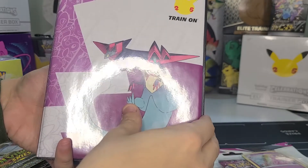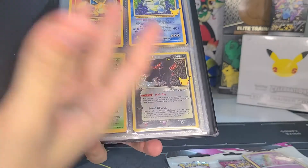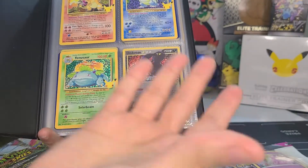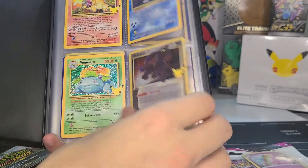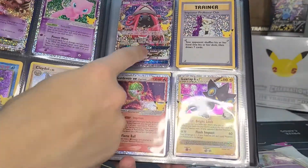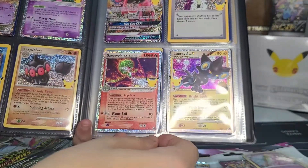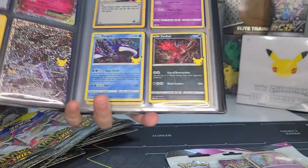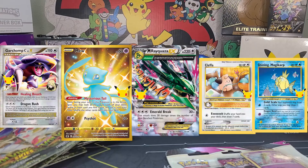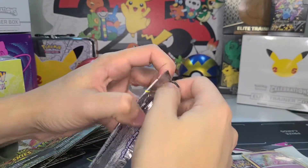I'm trying to finish off my Celebrations collection — I have five cards left. These are off-screen pulls I've been pulling. I got a lot of the main ones: Charizard, the three starters, the Gold Star Umbreon. We got Tapu Lele, which was actually my first card pulled out of Celebrations and apparently one of the hardest to pull. We're still missing the Shiny Mew and a few others — only need five left to complete it.